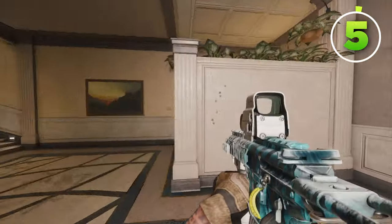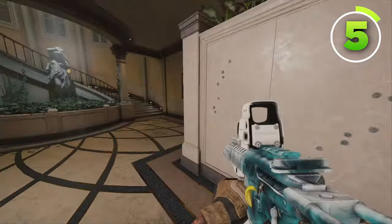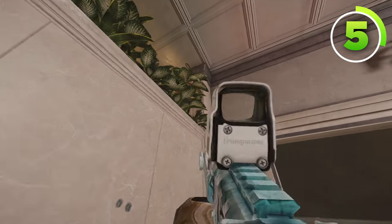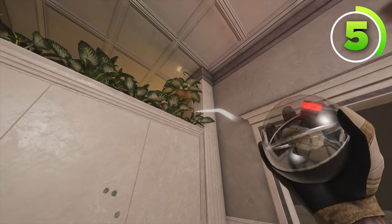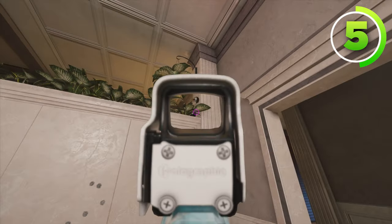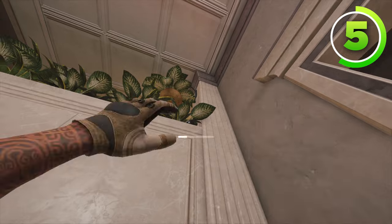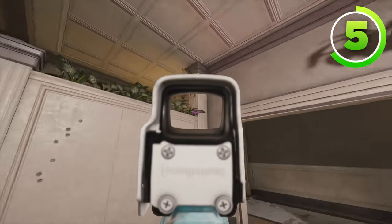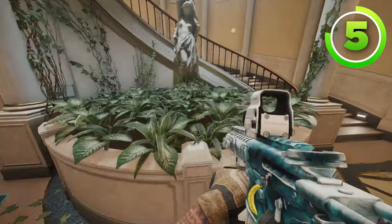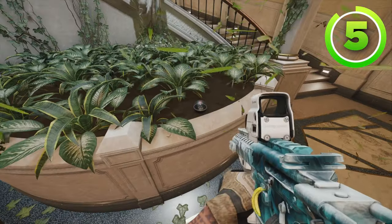For the final Valkyrie camera on Consulate, it's really useful if you're on either one of the first floor sites. All you'll need is two Valkyrie cameras left over. The first one's going to go on this white pillar right here, and the second one you're going to bounce off of that Valkyrie camera into the pot of plants, just like that. You bounce it off the other one so that this Valkyrie camera doesn't break the plants. You are still able to pick up that first Valkyrie camera, so it's not like you're wasting two. Always bounce them if you're trying to hide them inside of leaves.